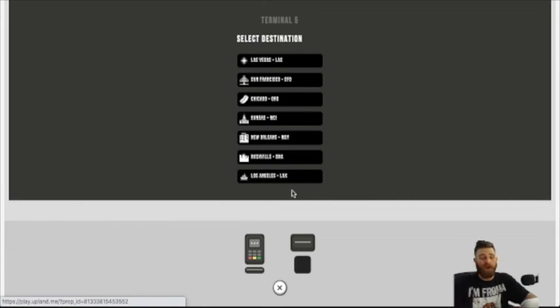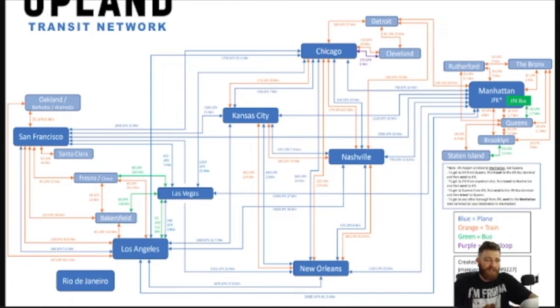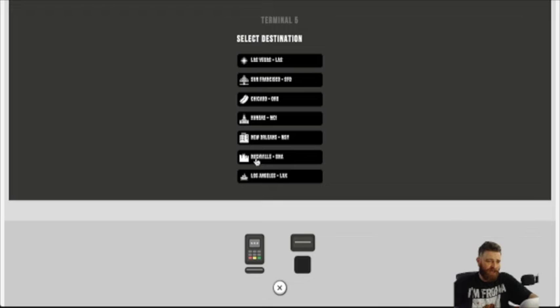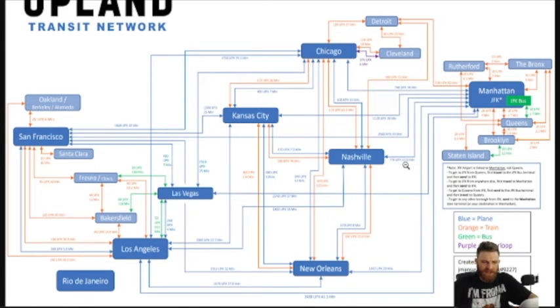And there you have it — this is everywhere I can travel to from JFK. If you're wondering how much it costs to go somewhere, simply click on the map. For example, if you want to go to Nashville instead of LA, look at the map — we're at JFK, and from JFK we can go to Nashville. Just follow the map lines: from JFK to Nashville it will cost 770 UPX and take approximately 12 minutes to get there.